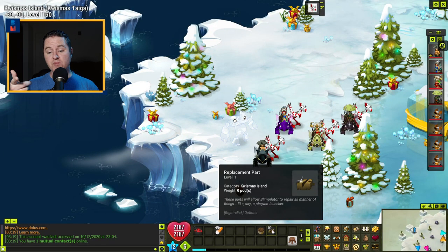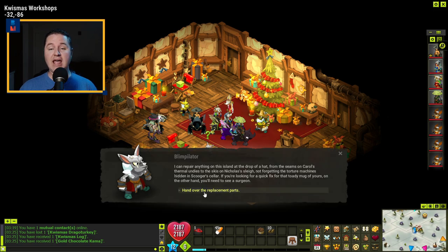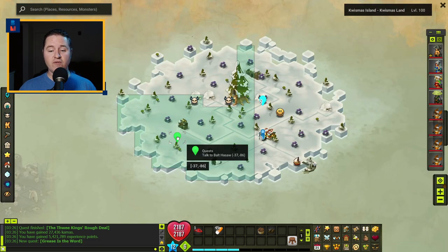Now that we have our 10 replacement parts, we're going to go back to the workshop to talk to the Blimpolator again and give him those parts. We're going to hand him the replacement parts — that completes that quest and leads right into the next one. Blimpolator is going to send you over here to negative 37, negative 86, to talk to Bolt Hassaw.